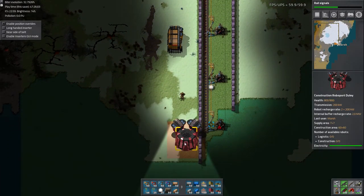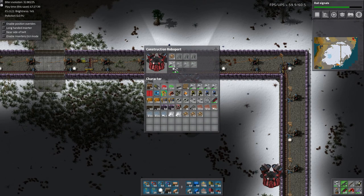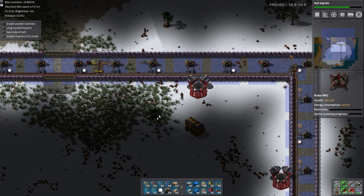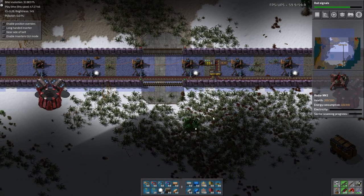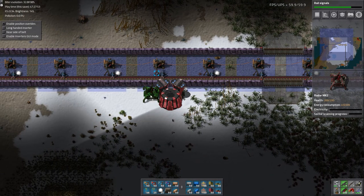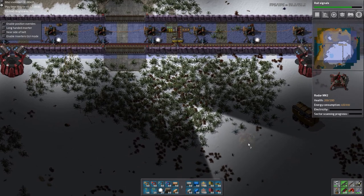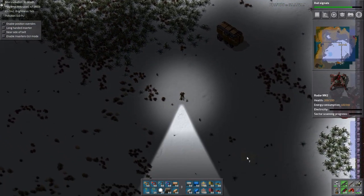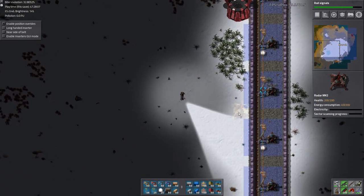Let's load up with robots and repair packs. We need to place our radar down, just put it next to the wall. This is actually kind of tricky — I think we're going to need two radars so we can see the entire wall. You can see the blue outline on the mini-map that's kind of giving us a hint about what this radar is going to see.